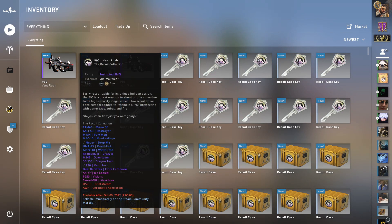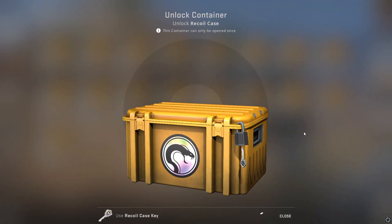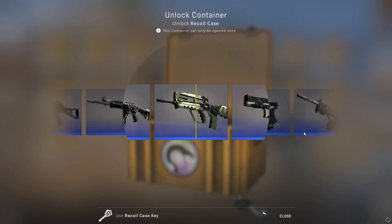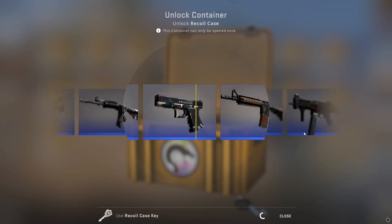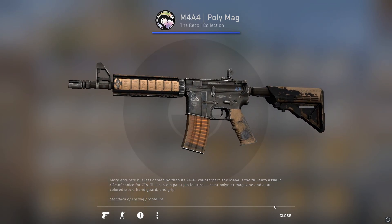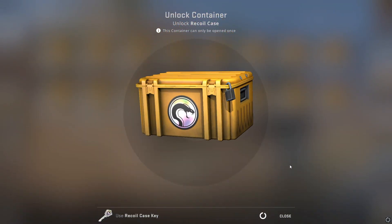And we are on the P90 grind today. I got a battle-scarred P90 Asimov a couple of days ago, and it is the most hideous thing I've ever owned in my entire CSGO career. And speaking of absolutely hideous skins, this is definitely one of them at 0.81. That is pretty gross - I'm not even gonna lie to you, I've never seen that skin before.